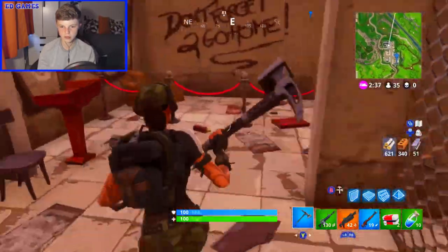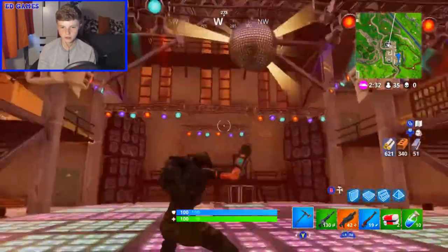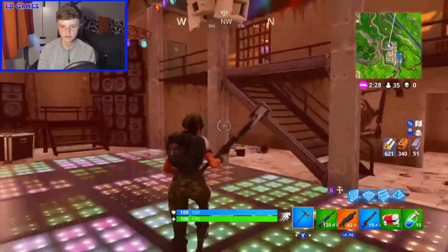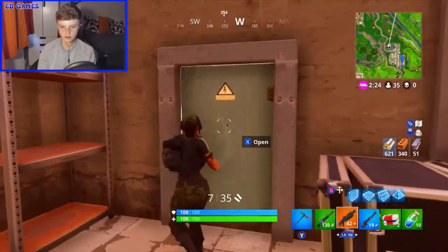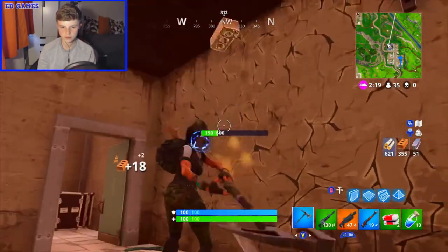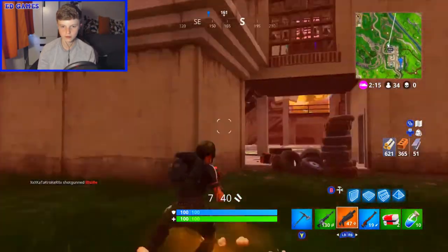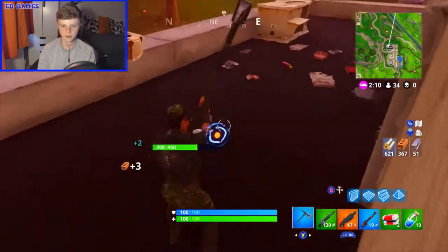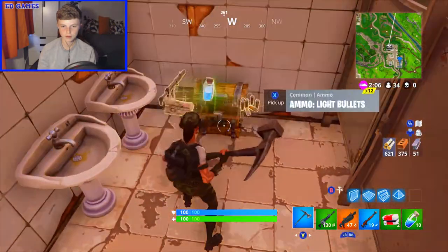I'm going up to this disco area - if you haven't been to this place, it's very good for loot. There are chests up there - sometimes, if you're lucky. Oh there's two chests this time. Another chest here, more clingers but not taking them, another chest here - that's four chests just from this building. I've left like four big shields but 10 minis is good so I'll keep them.